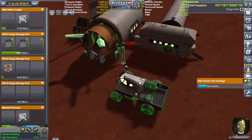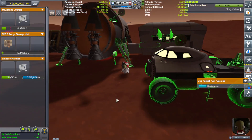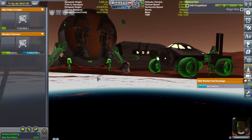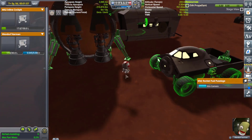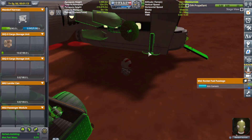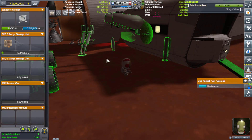Put that on there. Also going to take the air brakes off — don't need those anymore. Eventually I'm going to strip this thing down, but it's not necessary just yet. What we do need to do is grab some wheels and put them on the other side of the craft. I'm going to grab these wheels and drop them right there for now.